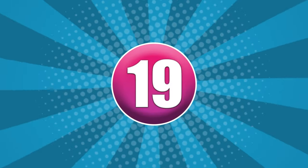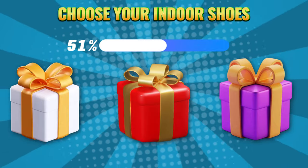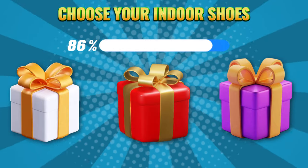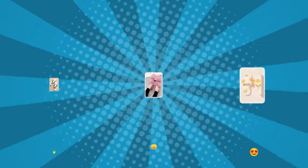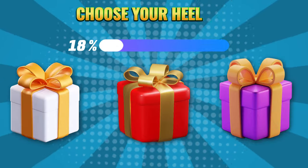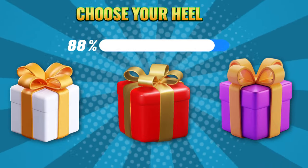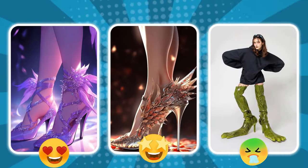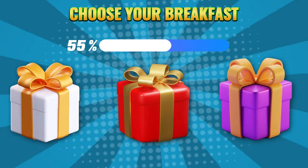Round 19. Choose your color: white, red, or purple. Round 20. Choose your color: white, red, or purple. Round 21. Choose your color: white, red, or purple.